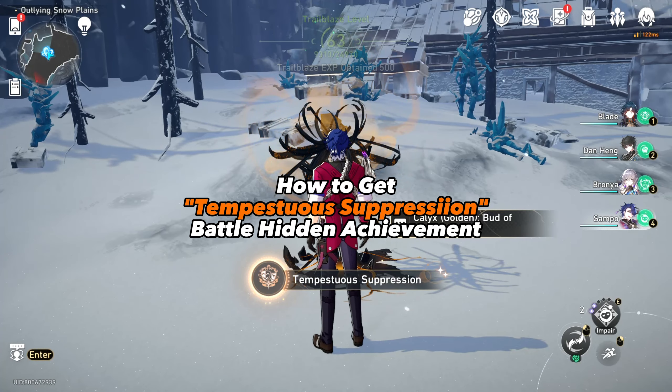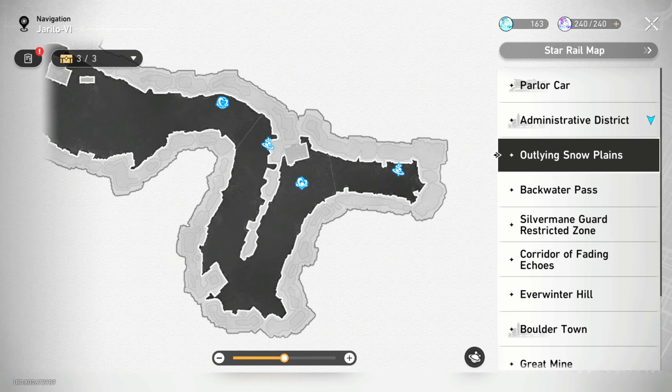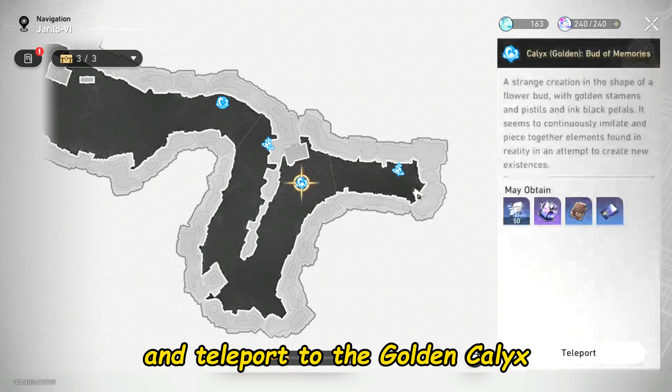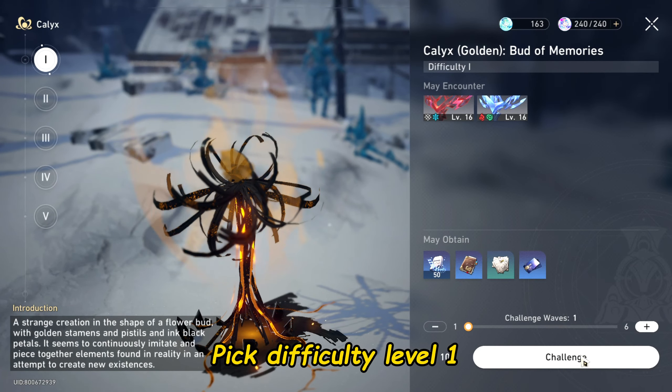How to get the Tempestuous Suppression Battle Hidden Achievement. Go to Outlying Snow Plains and teleport to the Golden Calyx. Pick Difficulty Level 1.